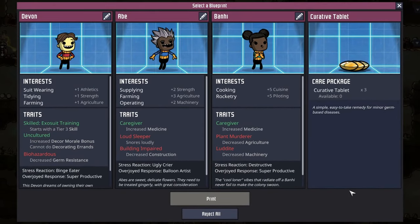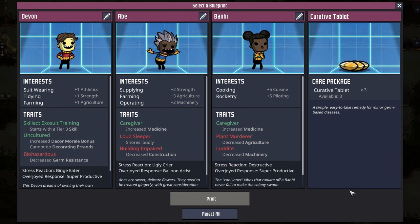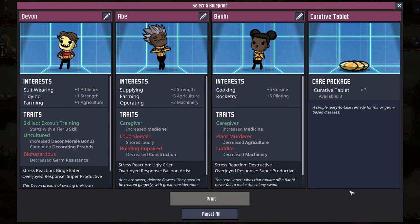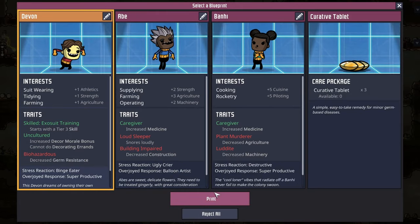The portal is activated so let's see what they're offering us at this stage of the game. I'm more interested in the duplicate labor. Devon looks quite good - suit wearing, tidying, and farming - with his only negative being decreased germ resistance. I think that's our choice.